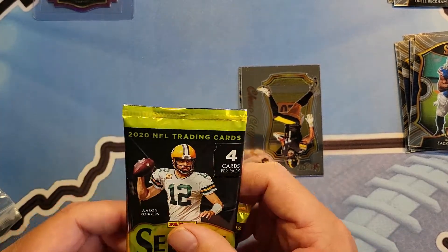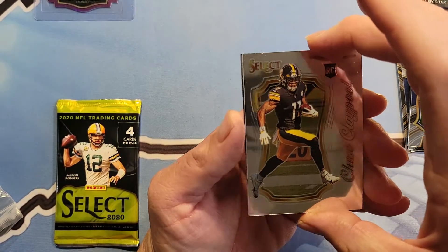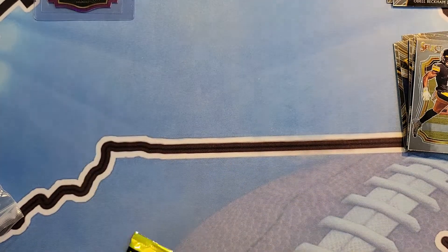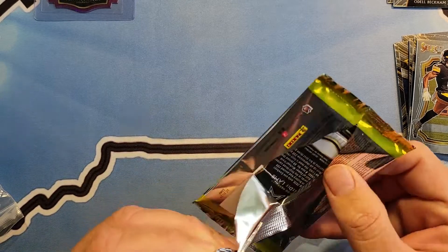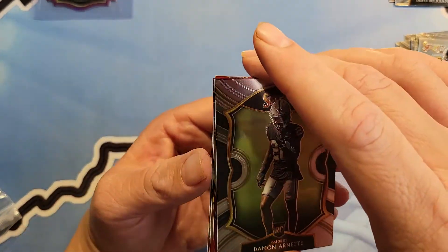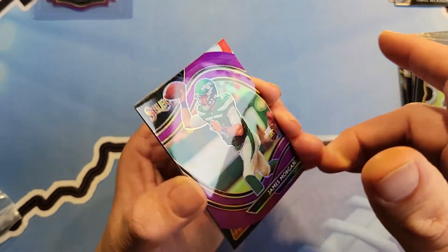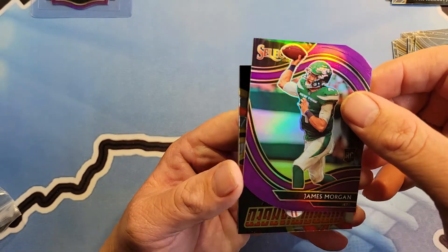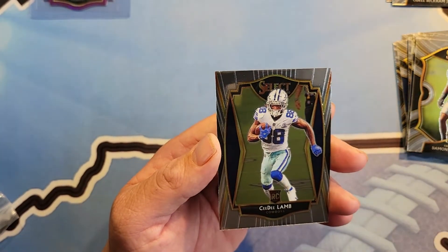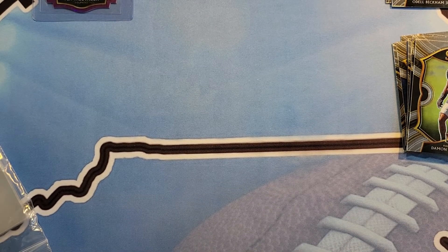All right, your turn Gabe — sit down here and open it up. Let's see what it is. What if it's a Justin? Then it's mine. We already made the deal — you can sell it. Claypool. Oh, Jared Allen. Did I mess up? I don't know, we'll see. Because I thought about picking that one. Pick the last one — Arnett. James Morgan die cut.